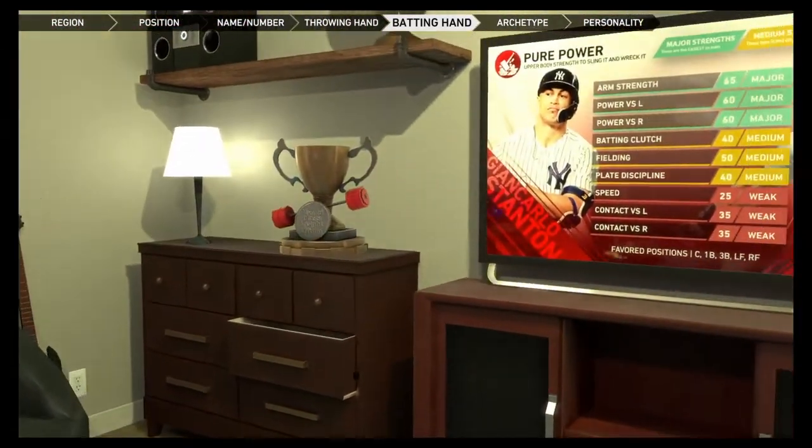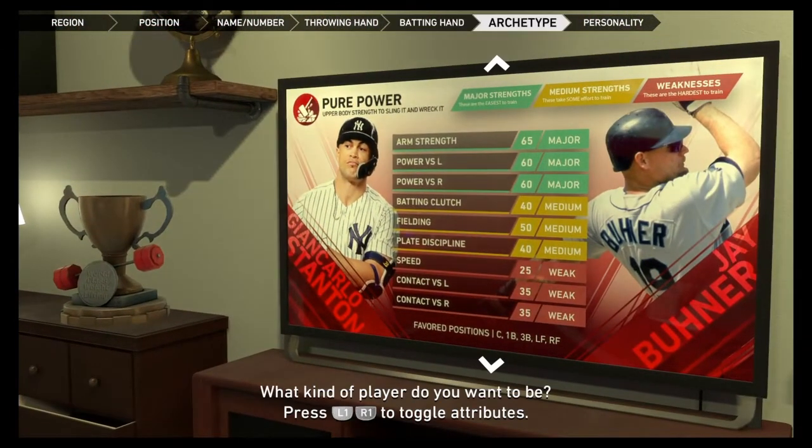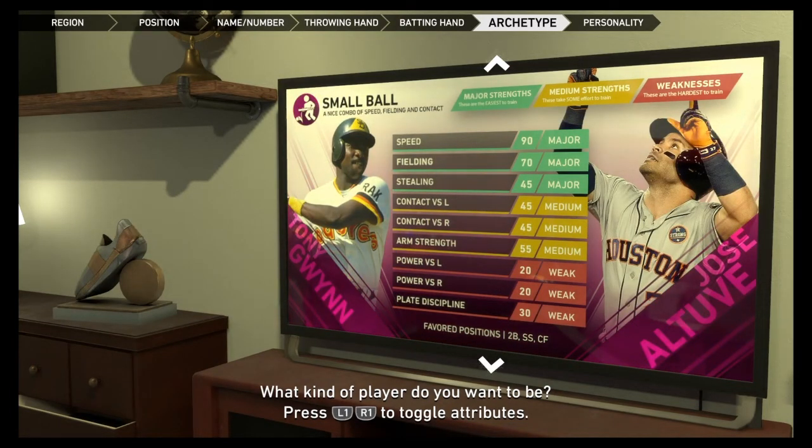This brings us to the new archetypes they have. Based on the colors you can see major strengths and medium strengths. First you have Pure Power — upper body strength to sling it and wreck it. Pretty much your Buckners and your Stantons that just hit the ball out of the park. If you look to the middle left you see a trophy icon that changes based on your selection.